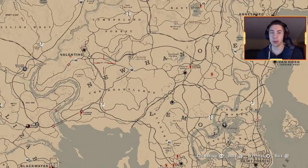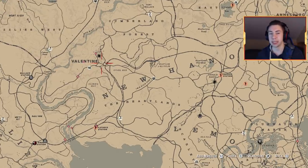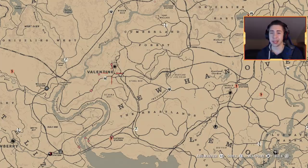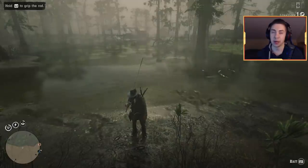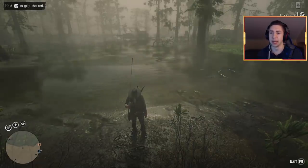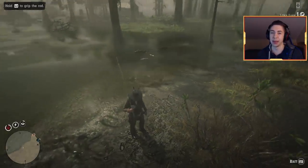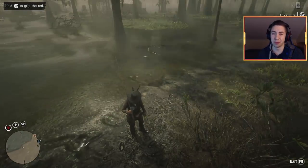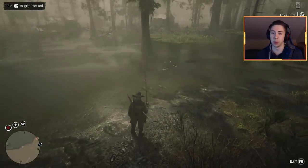Now let's talk about how you're going to get these to the butcher. I've got a bucket cart right here — that's the type of cart you want for this method. The best location to find these carts is Valentine; they're literally all over the place there. Come during daytime, take a few laps around town, and you'll find one. You can also find them along the roads in that general area. The cart isn't mandatory, but it improves the amount of money you'll make since you can only hold one fish on your horse otherwise — but a cart can hold around eight of these large fish.